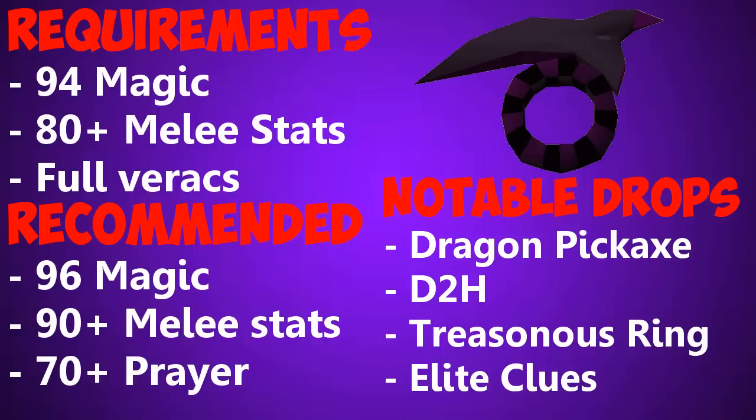Notable drops from Venonatis are the treasonous ring, dragon pickaxe, dragon 2-handed sword, and elite clue scrolls. It also has very good regular drops such as 100 noted snapdragons, 60 onyx bolt tips, and so on.